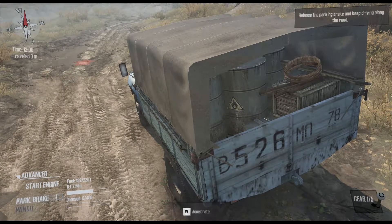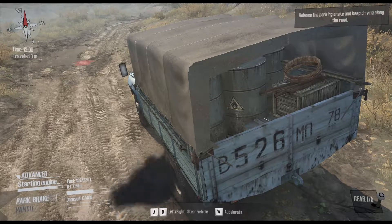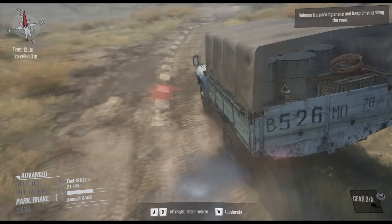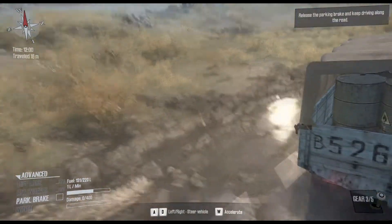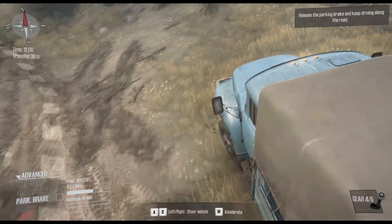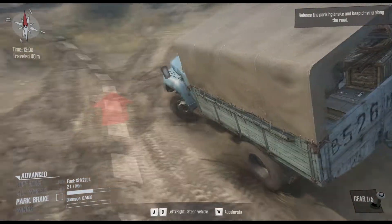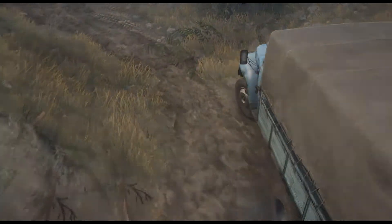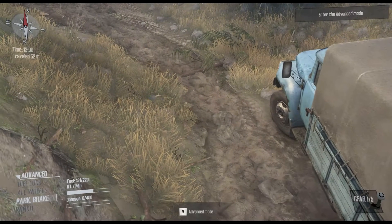Let's take off the handbrake and away we go. You can alter the camera when you're driving, which is a good thing. Each truck in MudRunner is equipped with a winch — and I think we're going to need this.